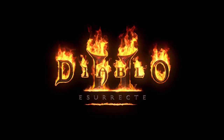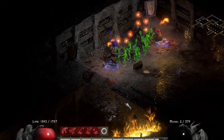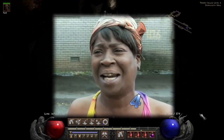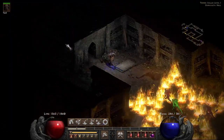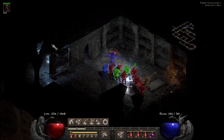Today in Diablo II Resurrected, hell mode Countess farming. I'm looking for something specific and I don't want to do hundreds, let alone a thousand runs. Can I actually find what I'm looking for in, say, 50 runs? Or is the Forgotten Tower truly a meat grinder? Let's find out.